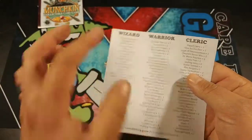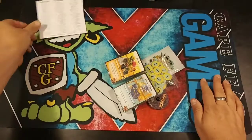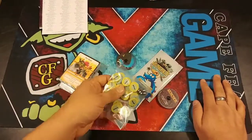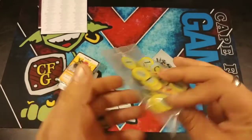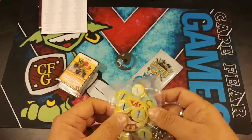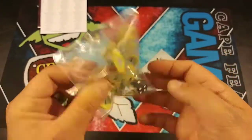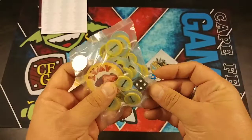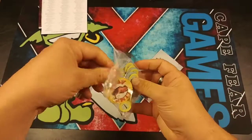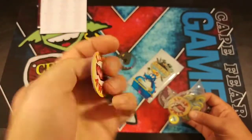You also get a list of all the cards in all the starter decks. So we've got the Wizard and the Bard, and then there are two more starter packs you can buy. This token here — I'm guessing it's gold, because I know some of these cards cost gold.